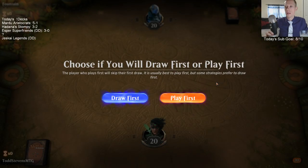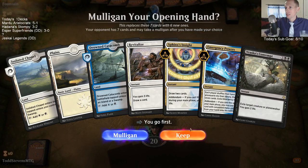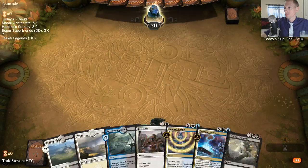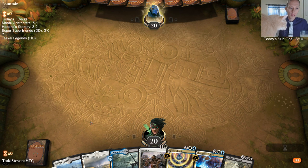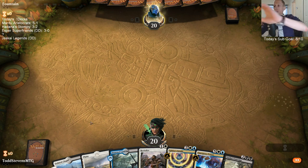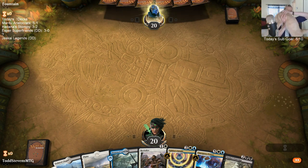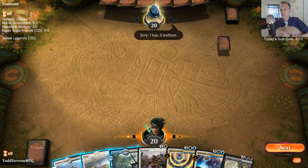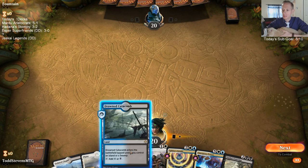Kaya's ultimate deals damage to them and you gain life equal to the number of cards in their exile. Do you think Bant Flash has enough tools to be viable for crafting? I haven't seen a Bant Flash deck yet - I would assume if you're Bant Flash you're playing something like Frilled Mystic and Raph Capashen or something.